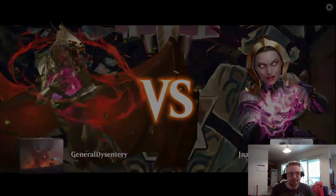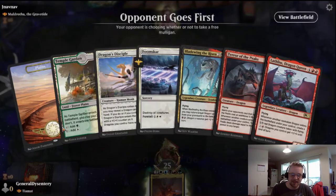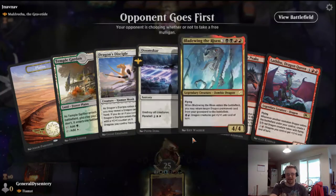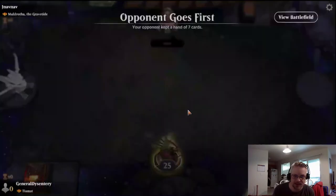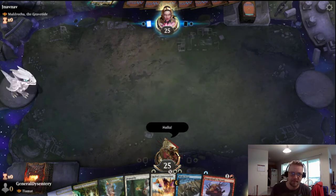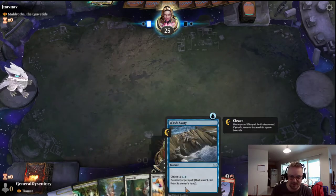Graveyard deck. It's a decent hand but I'm gonna have to mulligan — I can't get into any mana or ramp. I need to get a different hand. Mulligan this hand. Better, better, yeah. God, I love Wash Away as a counterspell for these kinds of commander games — Wash Away is just beautiful.